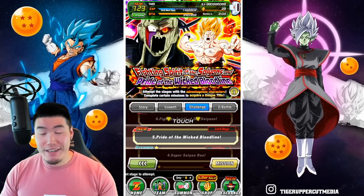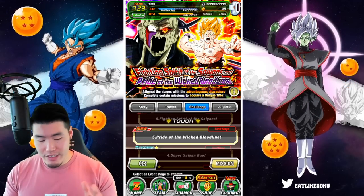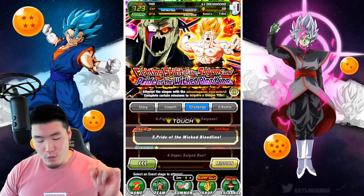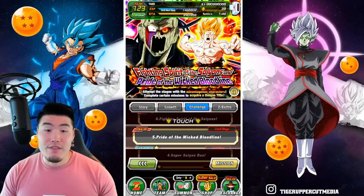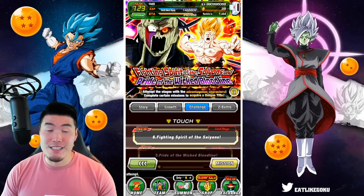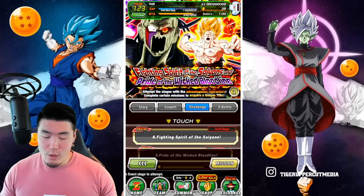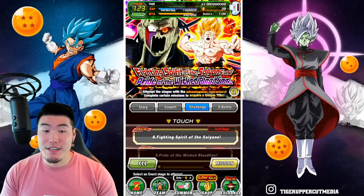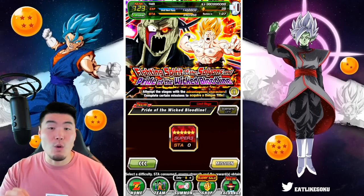Alright, so today we are going to be finishing up what I would assume are the last two stages of the Fighting Spirit of the Saiyans and Pride of the Wicked Bloodline event. The reason I think there's going to be no more stages is because stage 5 is called Pride of the Wicked Bloodline and stage 6 is called Fighting Spirit of the Saiyans, which is the name of the event. So where do you really go from there? Let's jump in starting with stage 5, which is versus the Core Metal Cooler.